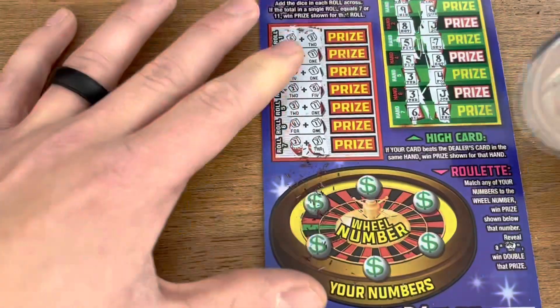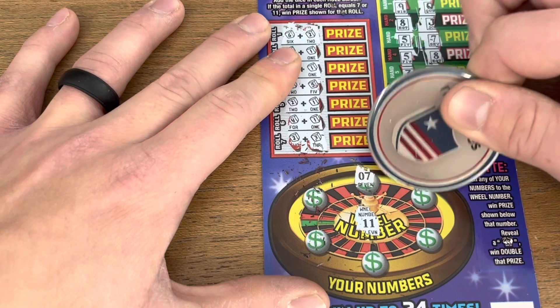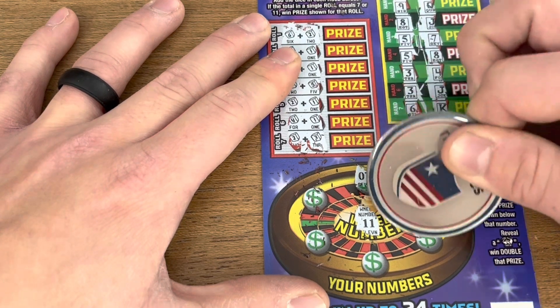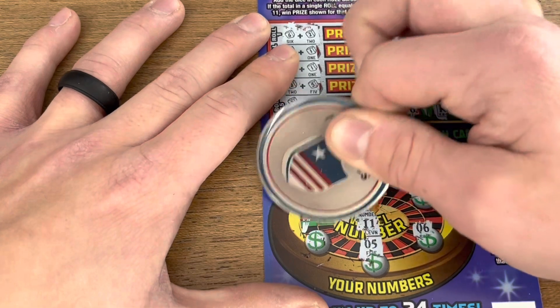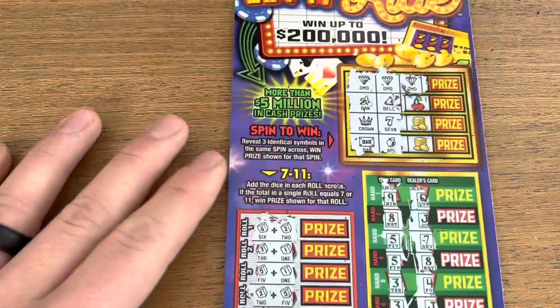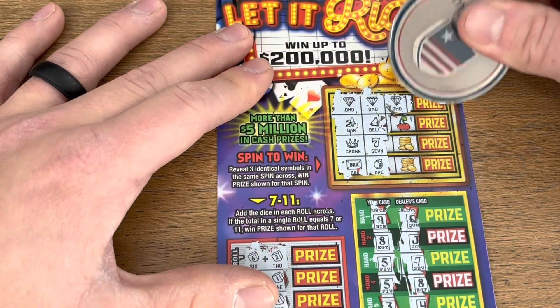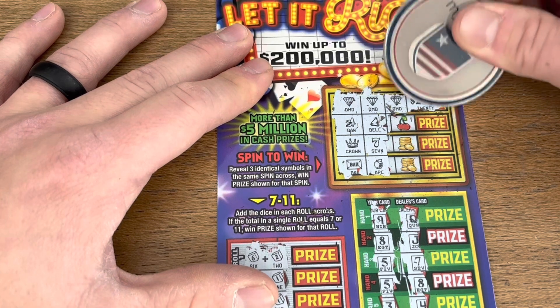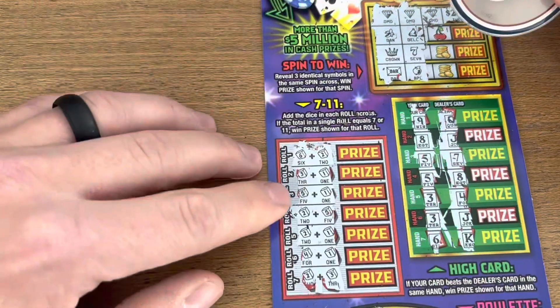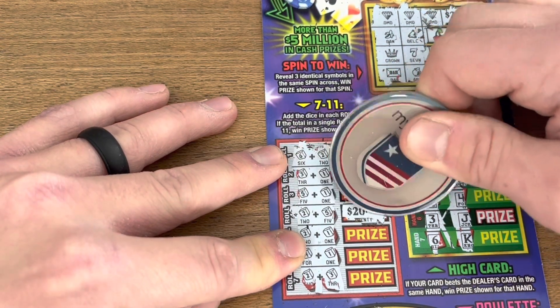We got the seven, eight, six, five, twelve, and nine. Two wins on this ticket! Let's see what we got — hey, we got $20 there, and then we got another $20. Hey, $40 win — we'll take that! Three down and two more to go. Let's hope we can find another win in here.